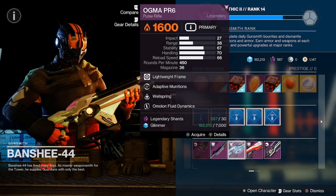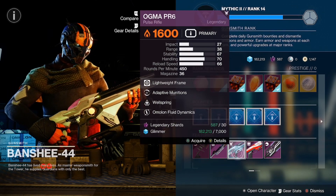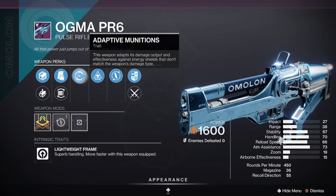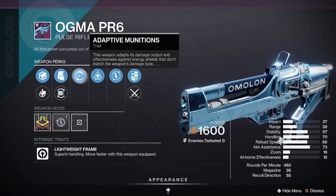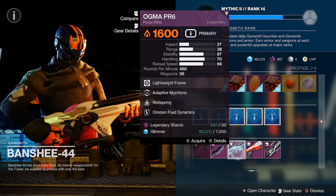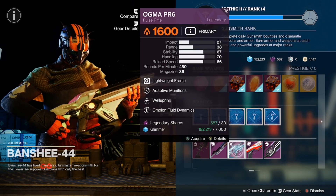Not a great roll, but Adaptive Munitions — if you're new to this and don't know what it does — basically this weapon adapts its damage output effectiveness against energy shields that match the weapon's damage type. Very good for when you run into those situations. We don't have match game in the game anymore, thank goodness. This was probably clutch when we had match game.